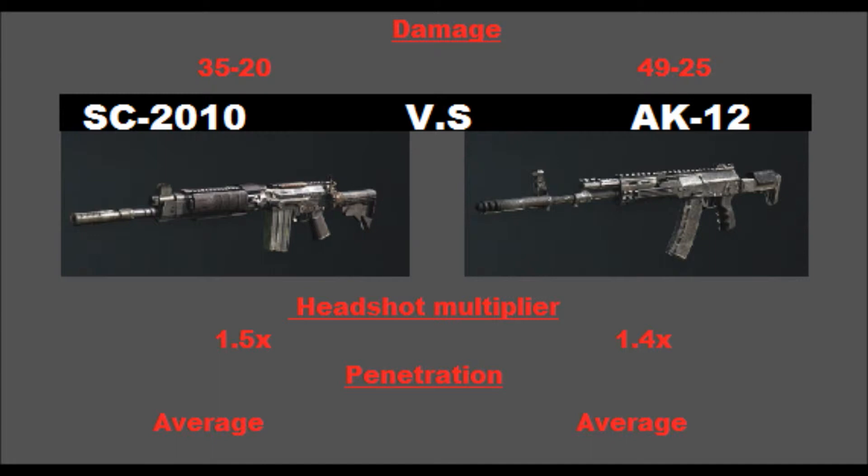The penetration for both guns is average — it doesn't really make a difference personally. If you care about penetration you can put on armor piercing, but I don't really recommend it. I've dropped big killstreaks without ever using armor piercing, so that's always up to you guys.